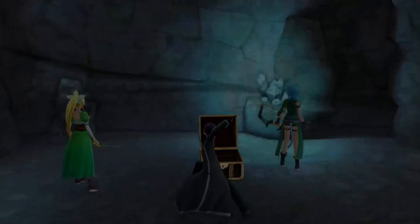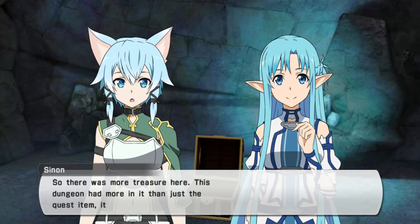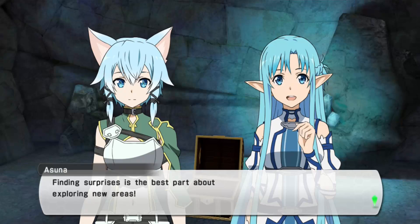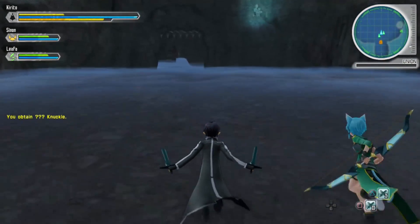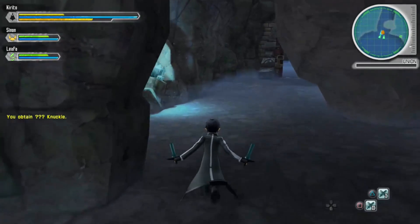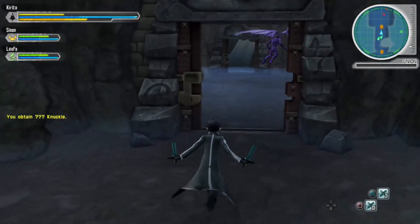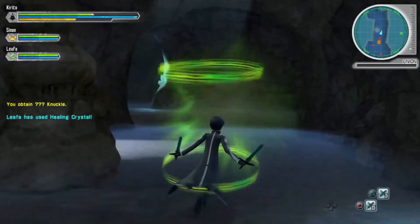So here we have this chest that we never obtained last episode. And yeah, so we got where that is. Now we just have to get out of here and activate that wind thing or whatever. I'm not really sure what exactly that is gonna do, but let's go find out.